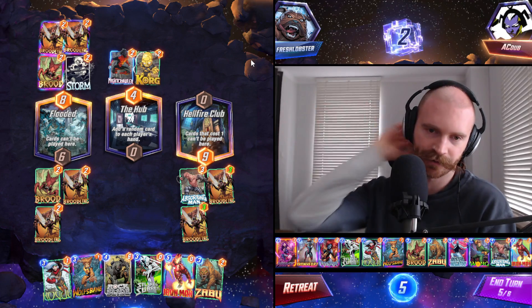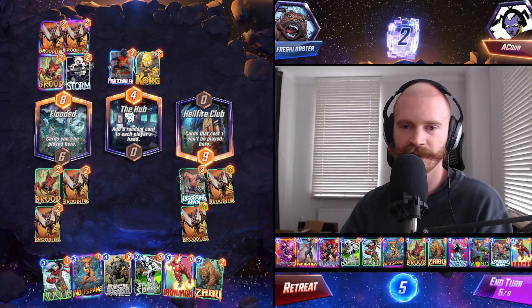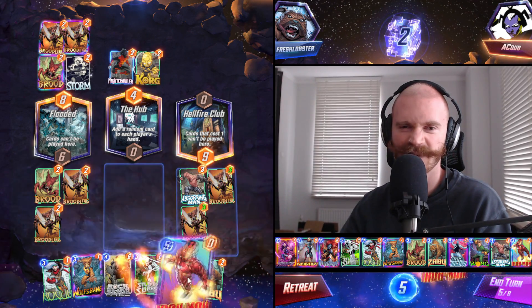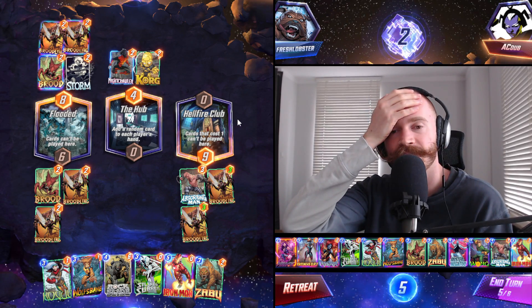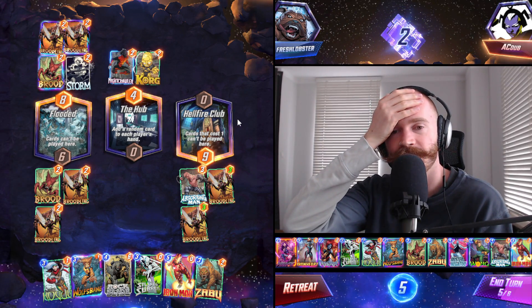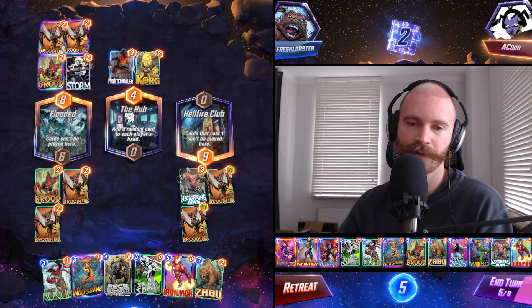We can hit Cerebro with Rogue — just need to keep that slot open. Maybe Iron Man middle? I don't have a better play though. Going Blue Marvel with Rogue is also an idea.